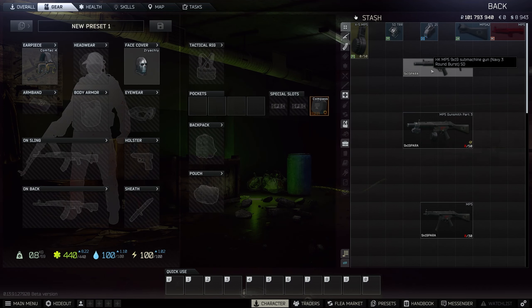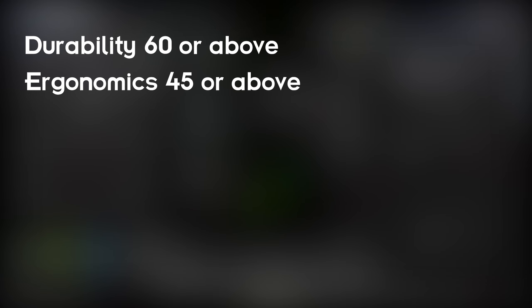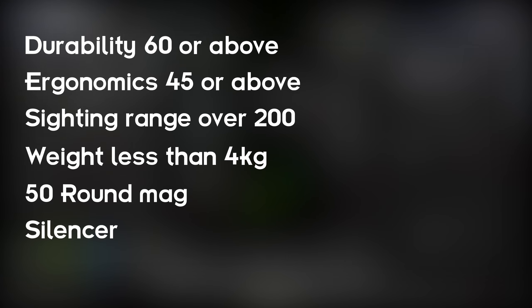Hey guys, welcome to Gunsmith Part 3 - the easiest and fastest guide to completing this quest. The task is to modify an MP5. The requirements are: 60 durability or above, ergo 45 or above, sighting range over 200, it needs to weigh less than 4 kilos.